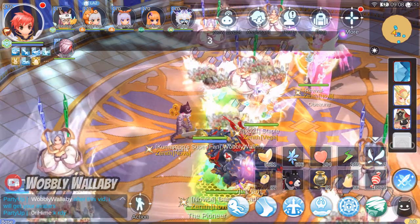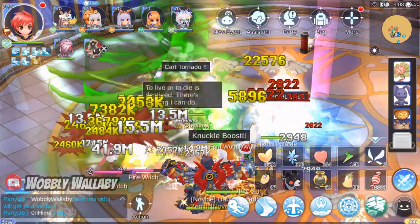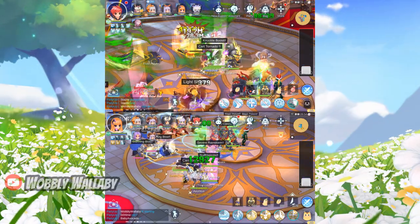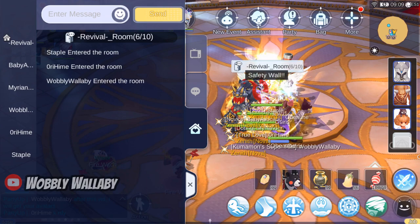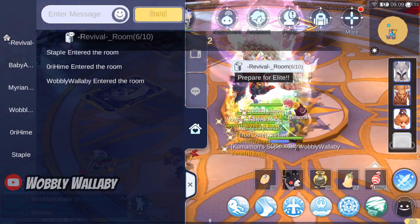This is Wubbly Wallaby. Today we're looking at Oracle Nightmare. This guide will be split into three parts: first there will be general tips, then I will commentate on a run from the DPS side and then a run from the Saints side. Oracle Nightmare is a mode where not knowing the mechanics can kill your party, so I also include tips to not annoy people that are carrying you.